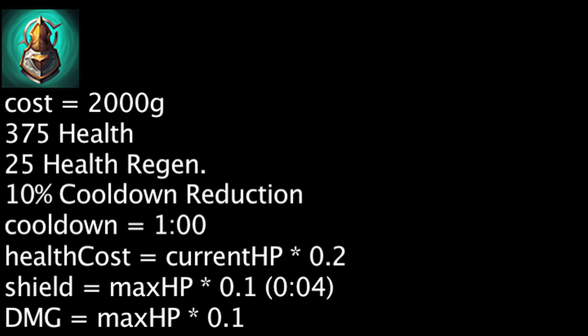After 4 seconds, magic damage equal to the shield's original strength will be dealt to all nearby enemies. The stats granted have a value of 2,212 gold at the basic level, meaning the Face of the Mountain is cost-effective on purchase.